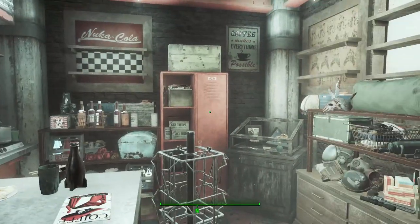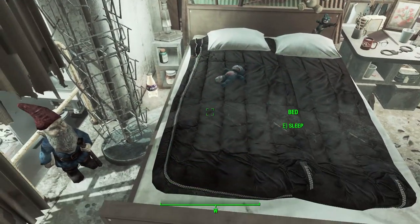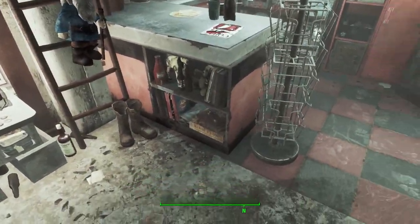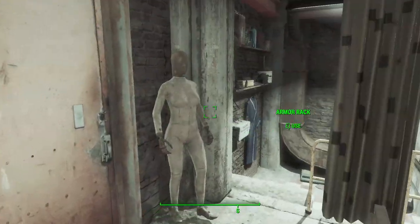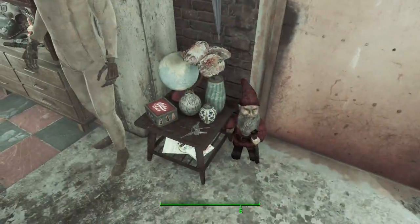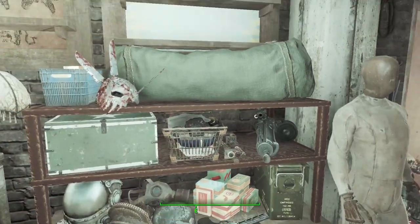In the bedroom area there is, of course, a functioning bed for you to sleep in and get well rested. There's not really all that much storage in the bedroom itself, except for this magazine rack here and this one here, and of course the two armor racks on either side of the door.